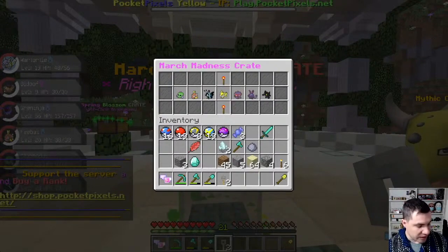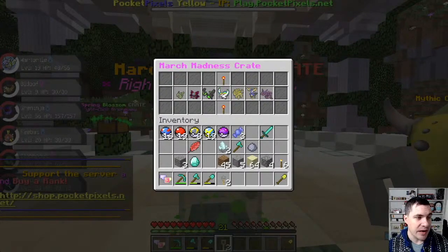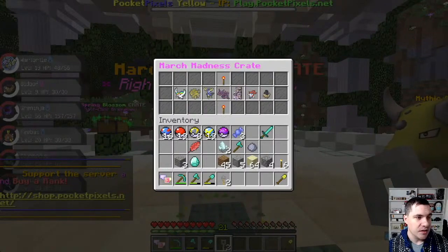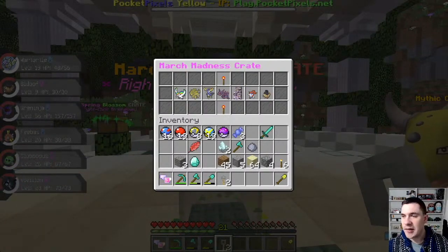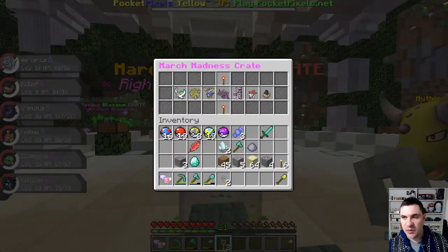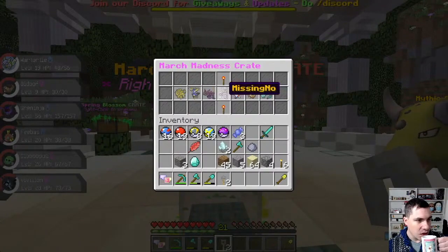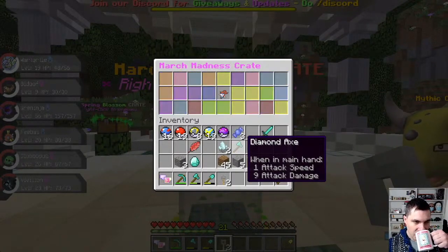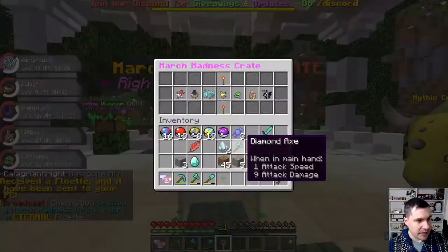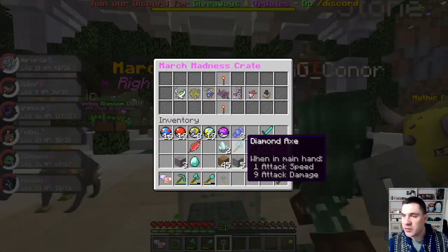I got a few more keys here that I'll open up. The Rainbow Ho-Oh looks nice too. So close to that Missing Note that I really want. Come on — cross those fingers. We want that Crystal Onix, we want that Missing Note. Spiky-Eared Pichu is pretty cool too.